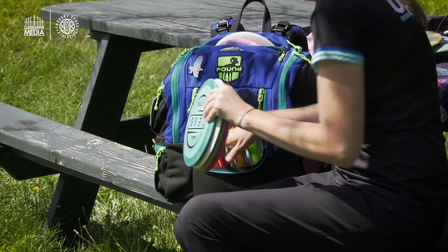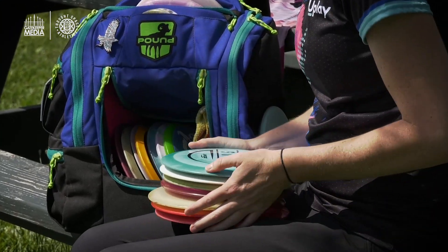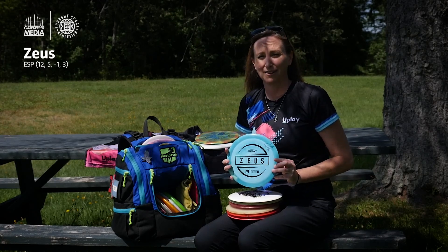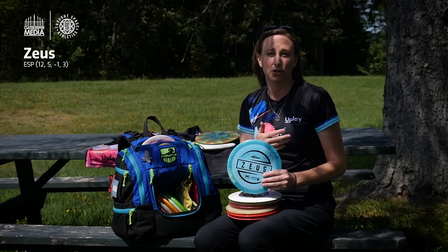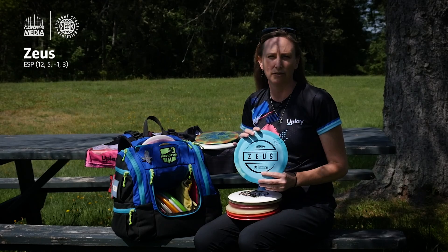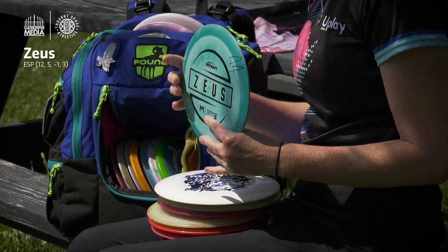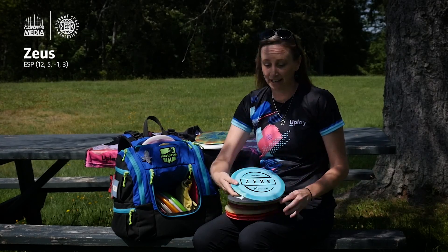So just reaching in here with my main drivers. I have an overstable, super overstable Zeus, and this is really only ever pulled out for major ripping headwind, and if I have to go so extreme left, it's just not even funny. I can't get max distance with this driver. It's literally in here as a tool for headwind and something that just has to go ridiculously left. It doesn't come out actually even during every tournament or practice round I play. It's just there for when I need it.